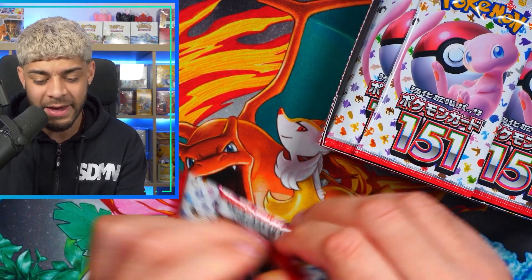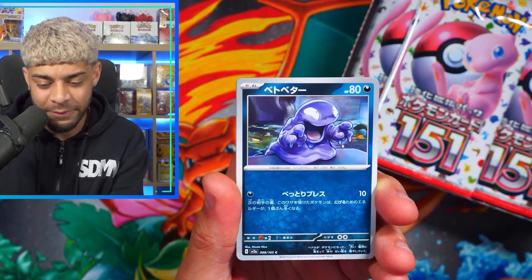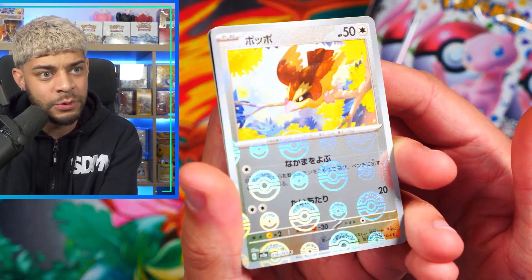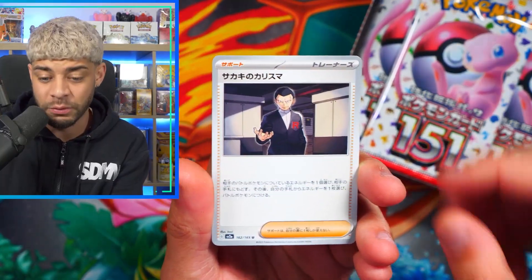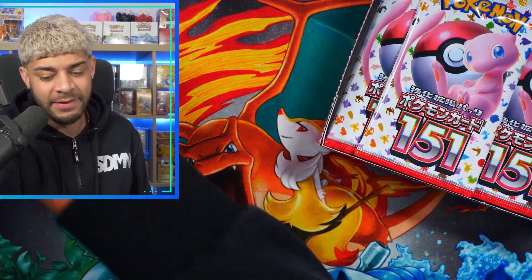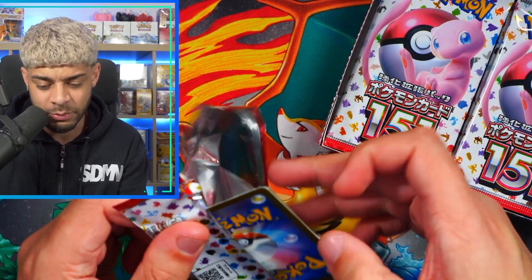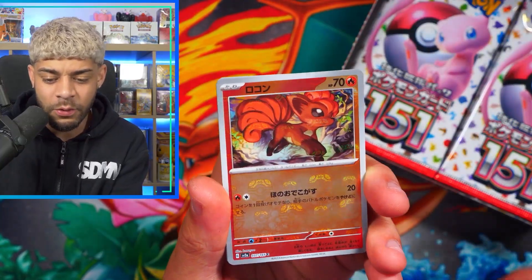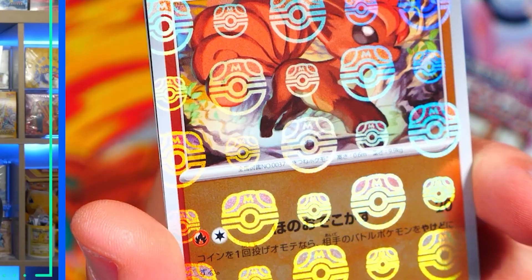We've pulled every best possible hit you can get over on Whatnot — the Masterful Pikachu, the Mew, the Charizard — we've pulled everything apart from a God Pack. You can get £10 free credit if you sign up using the link in my description. We have a Pidgey Pokeball Reverse Holo. There are two different types of Reverse Holos in this set: there is Pokeball, which is this, and then there is a Masterful Reverse Holo — one per booster box, so one every 20 packs. We get a Vulpix with the Masterful symbol — actually, that's a really nice one to get.